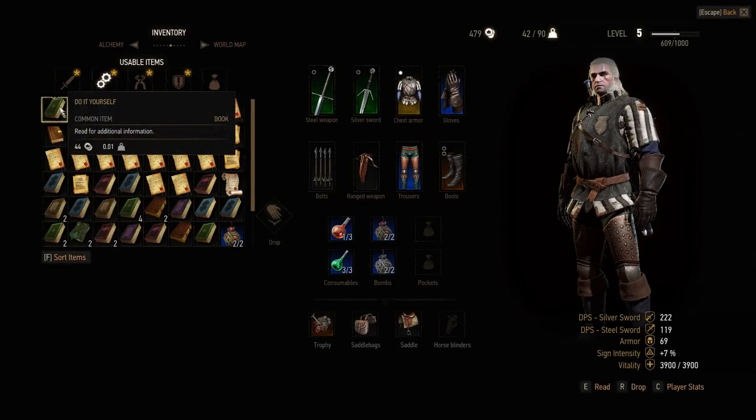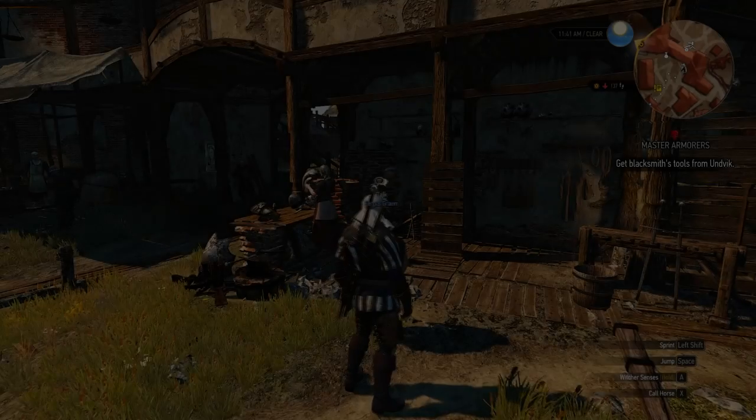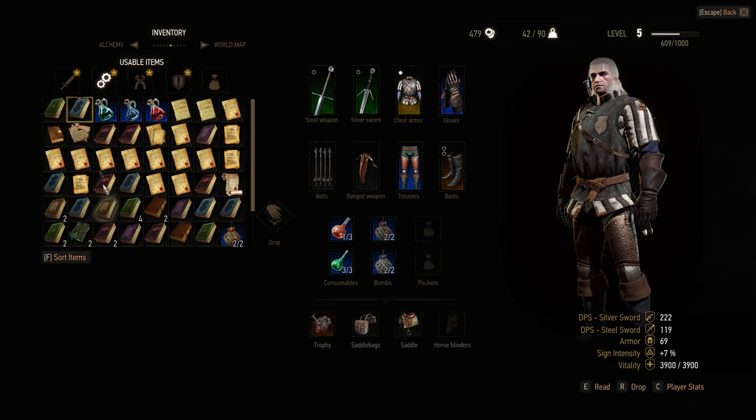So we just picked up these two books. 'Do It Yourself' says: how many times have you cursed a tailor for sewing a shirt more crooked than that infamous home in Novigrad? How many times have you argued with a smith who proved unable to forge a simple horseshoe? Enough! Empowered by this tome and a few simple tools you shall be able to perform basic repairs all by yourself — and perhaps even create something from scratch. Does that give us any abilities? I don't really see anything showing up, so that's kind of disappointing.